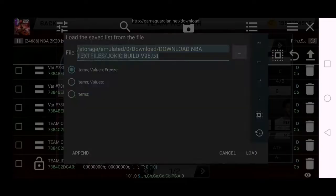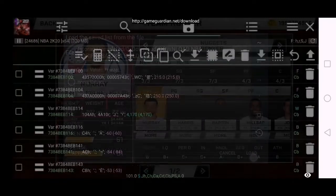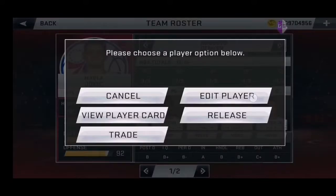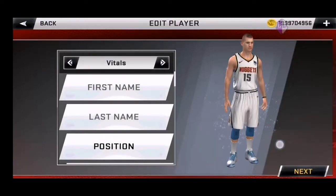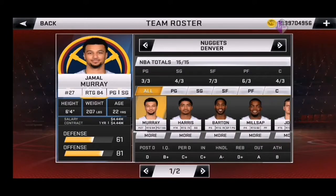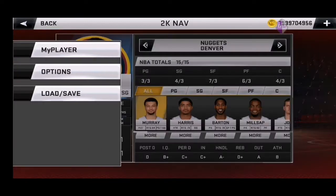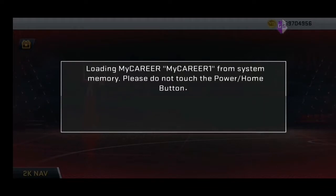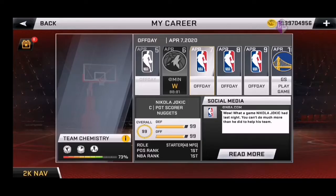Load nyo lang Nicola Jokic — eto yung Jokic build. Then load nyo lang sya guys. And kasama na yung accessories nya. Nicola Jokic build. And save nyo lang. Ayan ang gagawin nyo rin sa MC kung gusto nyo. Ayan ang MC. Ayan gawin nyo yung ginawa ang process ko doon sa rooster.